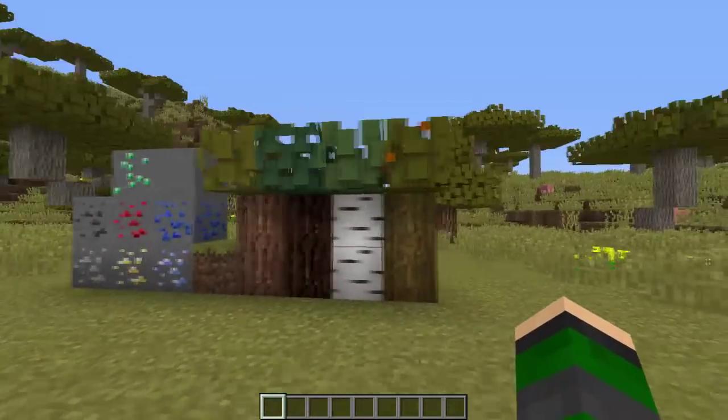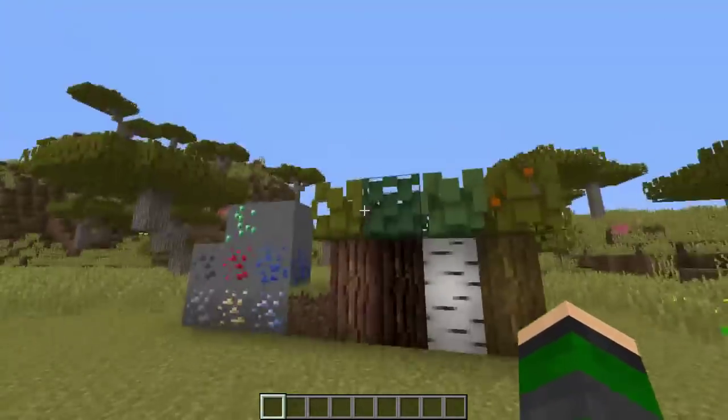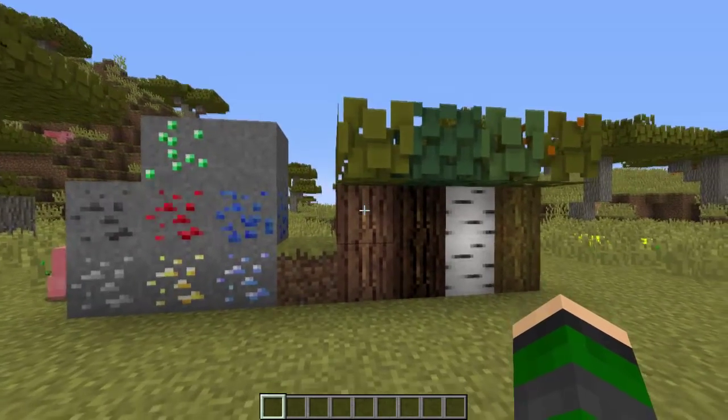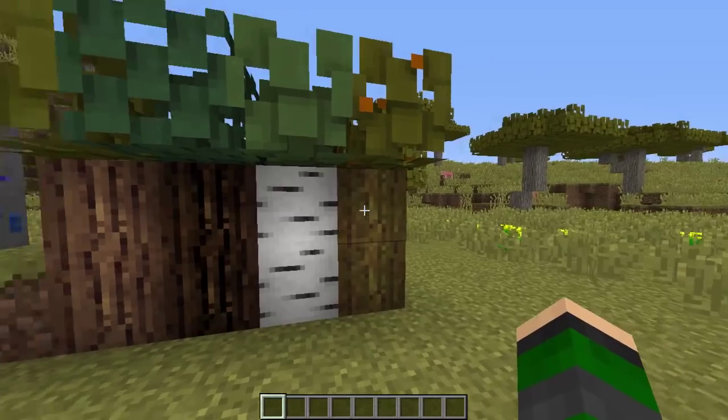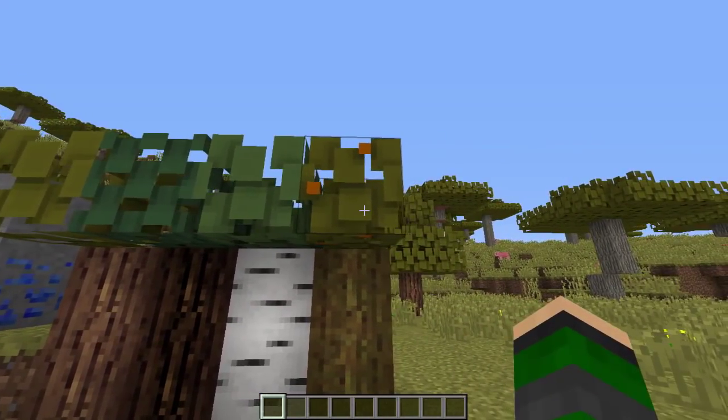Another thing that I took — I believe these are from Dante, though I might be wrong — is the oak, the spruce, the birch, and the jungle logs, and then the corresponding leaves.